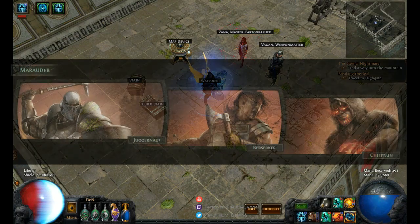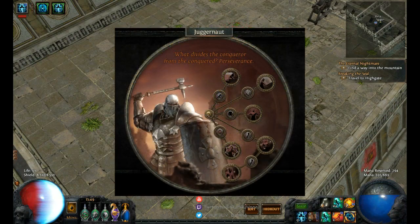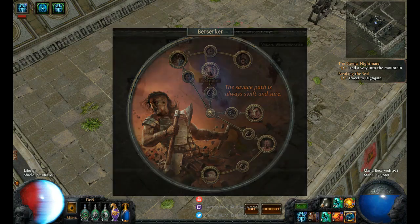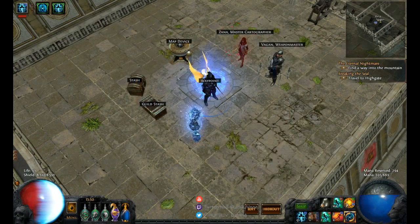If we look at the Ascendancies the Marauder can be — since Ascendancies nowadays dictate quite a bit how the builds play — the Juggernaut is heavily focused on armor increases, life regeneration, damage reduction, and avoiding being stunned. The Berserker focuses on dealing more damage while also taking more in return, leeching effects, and situational bonuses. The Chieftain is quite different from the two others, with a focus on burning effects, fire damage, and totems.